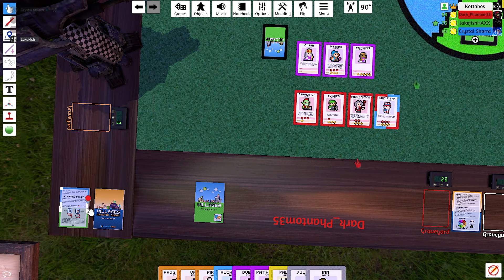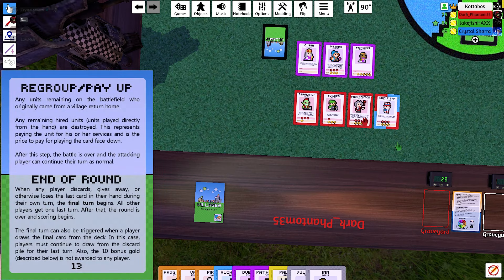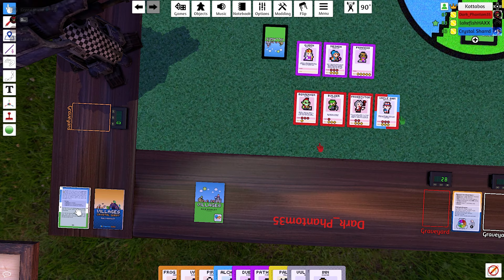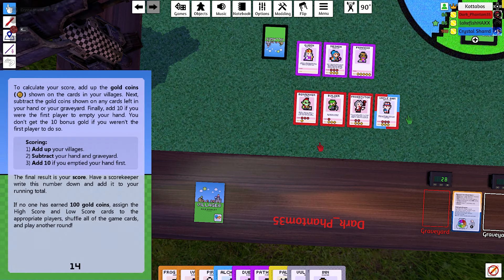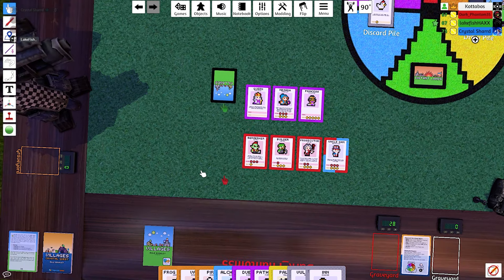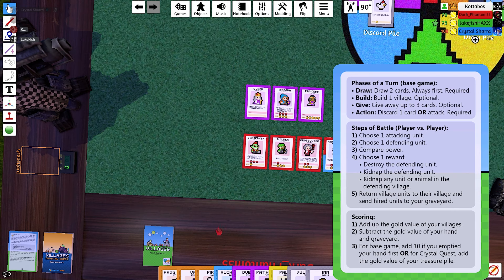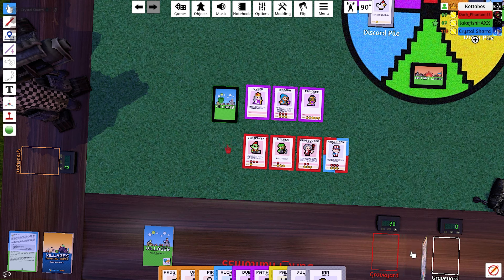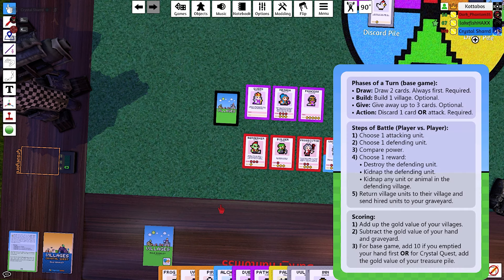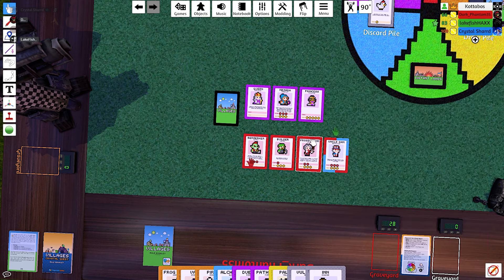Knowing Fish, he put down something expensive because he's a tool. I'm almost positive. I could just throw out the builder and not care. You could, and then he can either kill or kidnap. Oh wait — kidnap or take another one of your cards? Did I misread my card? Yeah, whatever the decision — if he wins, he can destroy the defending unit, kidnap the defending unit, or kidnap any unit that is part of that village.